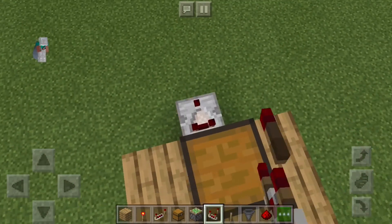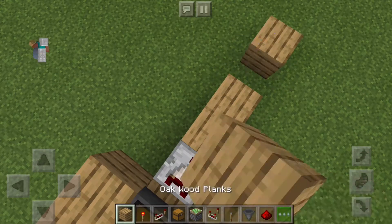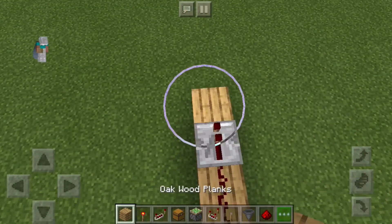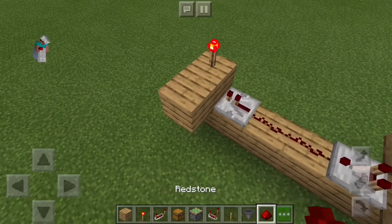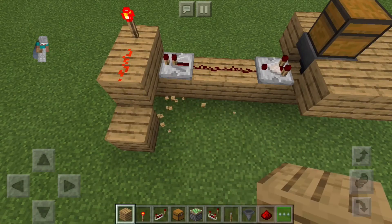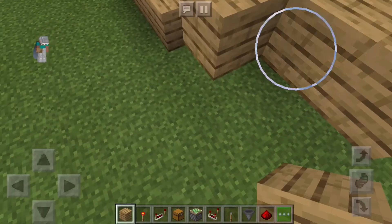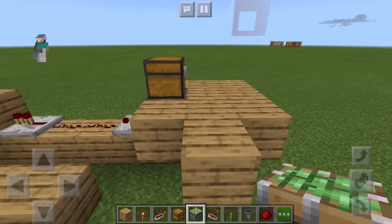Now we place a redstone comparator. Now four blocks out, two redstone dust, a redstone repeater, a block up, and then a redstone torch on top. A block to the side with some redstone dust, and then you can loop around and place your sticky piston wherever you like it.